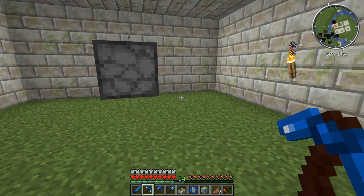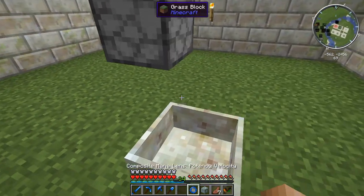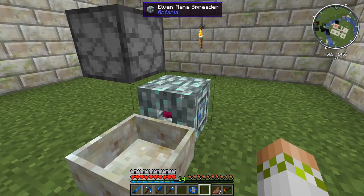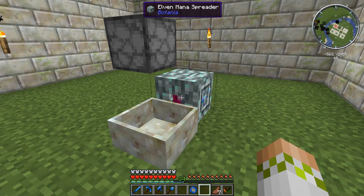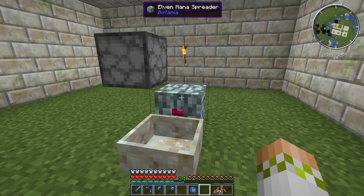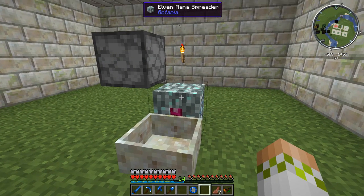The next step is to set up the mana transfer, which will pull the mana from the Entropinium and store it in a mana pool. We're going to put a mana pool down right here and an Elven mana spreader directly next to the block below the dispenser where the TNT is going to be dropped. This setup has two limiting factors: the first is the rate at which you can produce TNT, and the second is how fast you can ignite the TNT and have it explode without blowing the setup up.